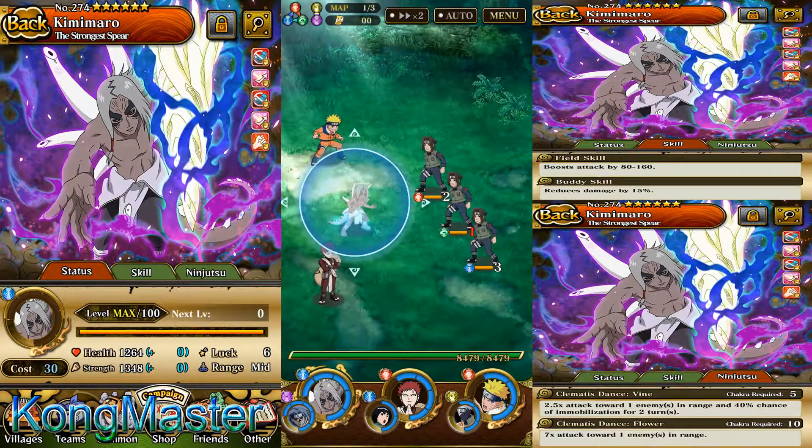What's going on y'all, here playing some Naruto Shippuden Ultimate Ninja Blazing. I'm showcasing Kimimaru, the 6-star body type unit. He's a mid-range unit.